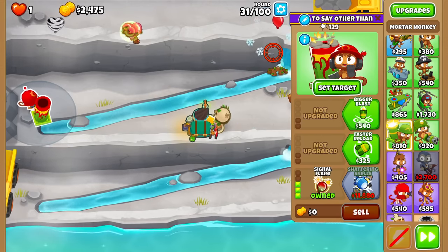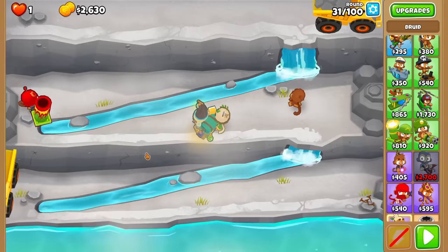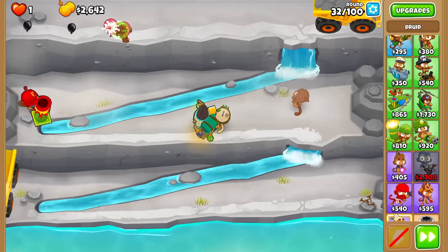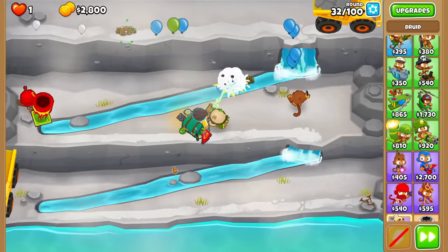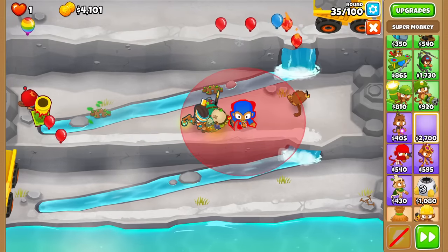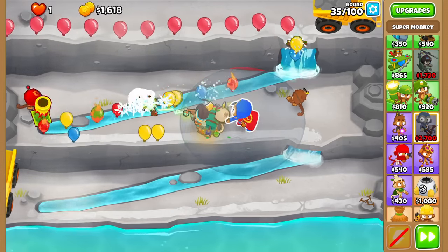I should clarify that the 0-3-1 Druid still has lead vine power with the main vine attack, but the vine it drops on the ground can't pop lead, which really hurts its power. Anyways, it's probably time to stop monkeying around — we can afford the Super Monkey now, so I might as well get it.